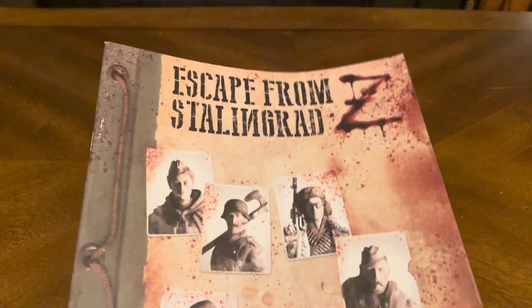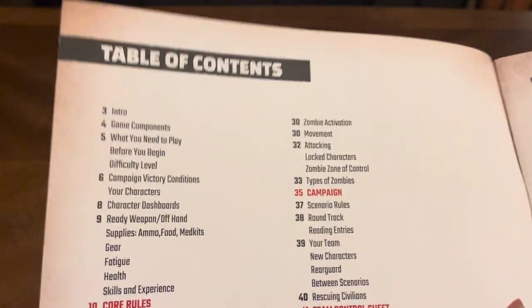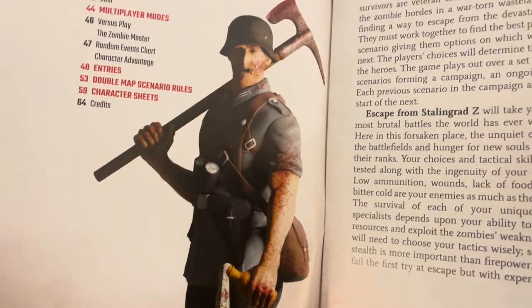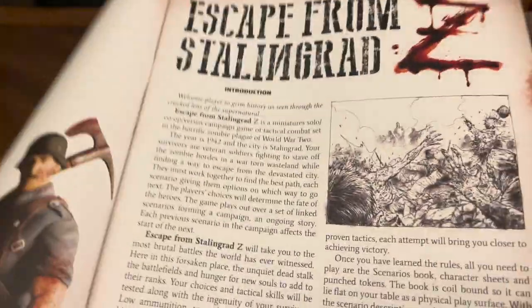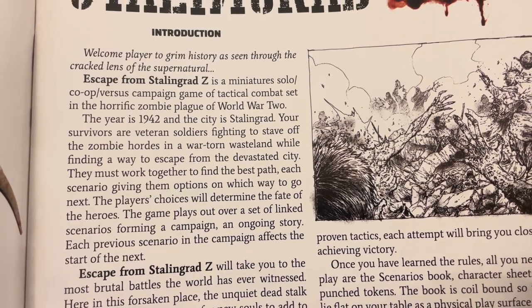I've got a bunch of stuff here. I'm going to start with what we usually do — I'll pull some stuff out real quick and get right into it. We're going to start off with the rulebook. It's a pretty hefty rulebook. You've got the table of contents and really, really great artwork throughout the entire rulebook and throughout the entire game, actually.